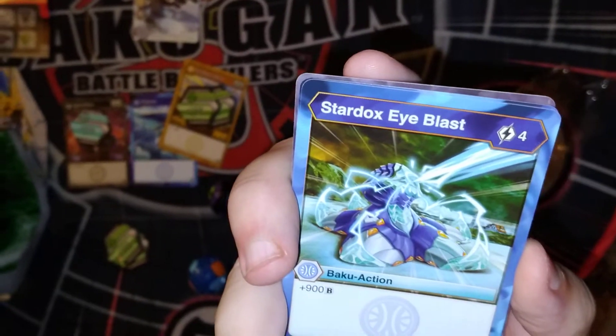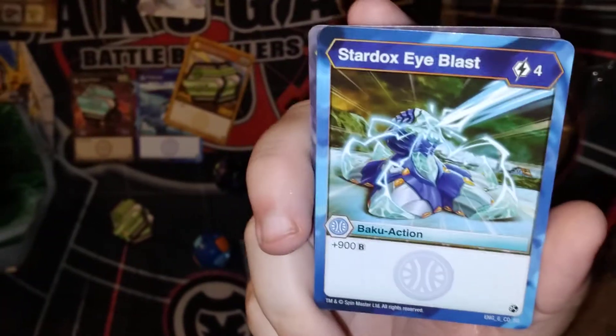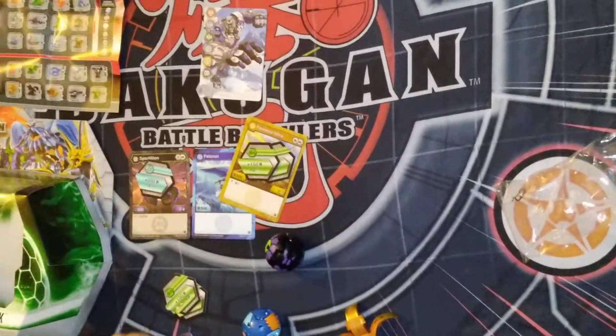Stardock's Eye Blast Muffle — a four cost for 9k power. That's not the best in Aquis. No, there are some better ones than this one out there. Not too good. Good to have more cards, but there are better options.